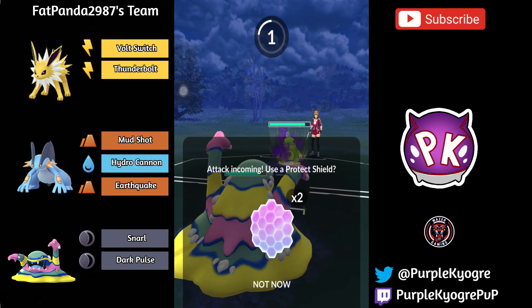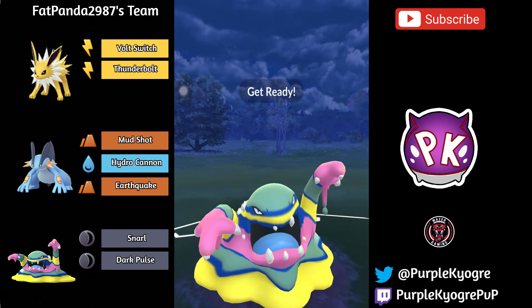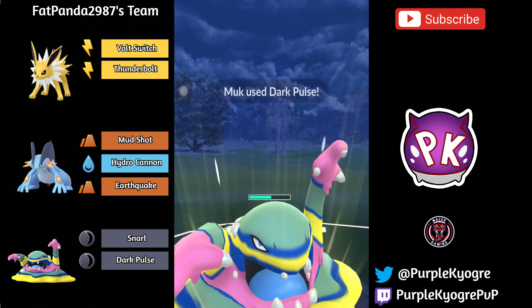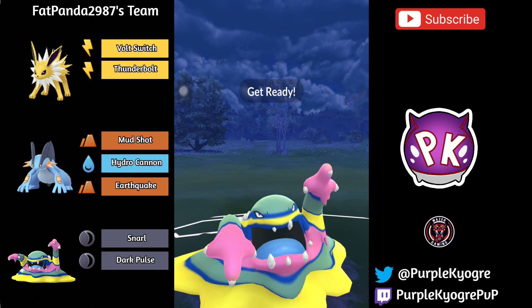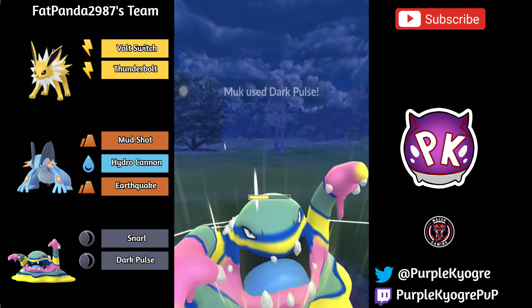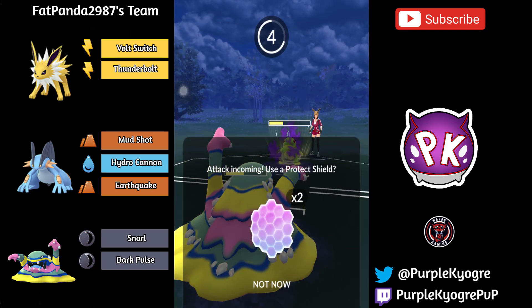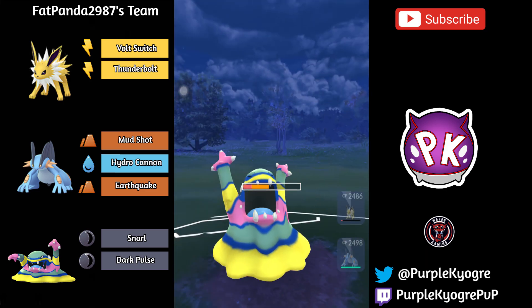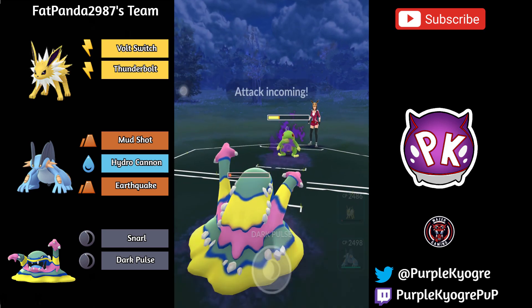So this is going to be a Weather Ball. We'll have to see if Muk decides to take it. They do take it, so we're going to be doing a good amount of damage. We do see a Dark Pulse coming out. It's going to be two Dark Pulses to KO the Politoed. So one more Dark Pulse — this will be enough to KO the Politoed. If you look at the CP on the Politoed, it's only in the 2200s, so it's not fully XL'd. That's good for the Muk. If it was fully XL'd, I don't think this next Dark Pulse would have KO'd.